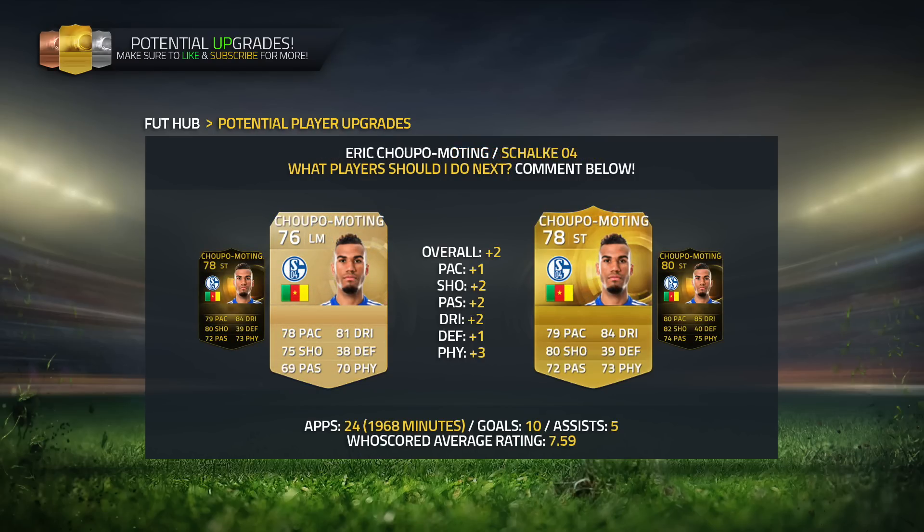This one I'm actually very much looking forward to — that is Eric Choupo-Moting, currently at Schalke. He's a very nice non-rare card, a striker who's got an in-form. I actually packed and used it a few weeks ago and he's a really good card. His default position is left mid, which isn't great for him. He's like 6'3", not the paciest, but as a striker he's very well suited — he's strong and has four-star skill moves. On head-to-head he has received an upgrade, and he's also got that in-form card. On WhoScored, he's got the second highest average match rating in the Bundesliga this season: 24 games, 10 goals, and 5 assists — a decent return for a player who arrived on a free. I'll give him a plus 2 overall, with plus 2 shooting, passing, dribbling, and plus 3 physical. His in-form card could be incredible — with his height, 80 pace, four-star skills, and strength, Choupo-Moting could be a decent card and potentially a decent investment.